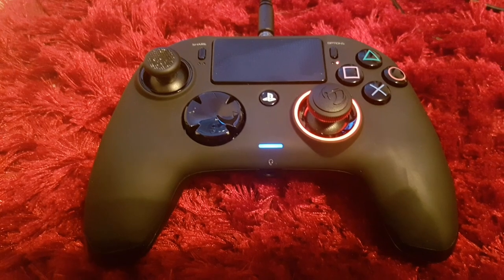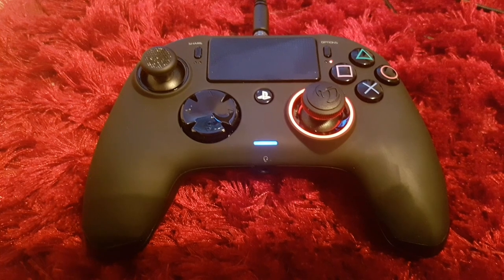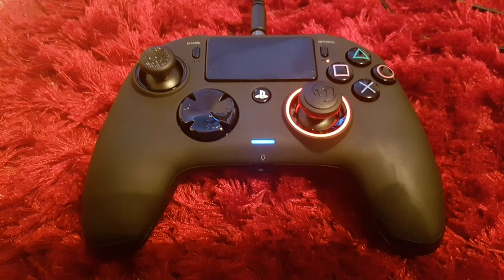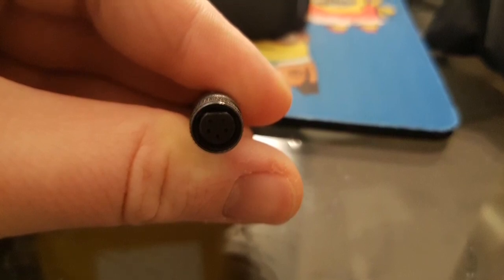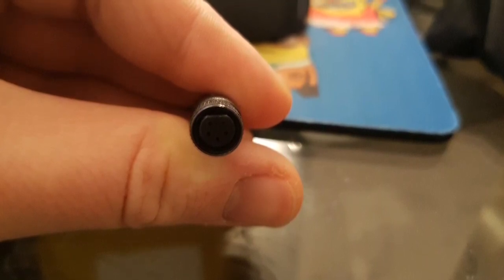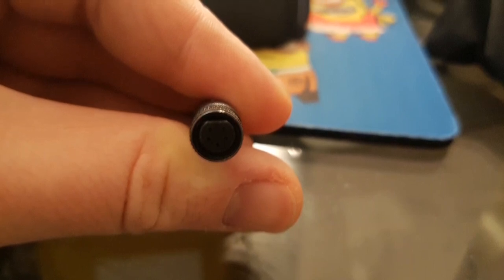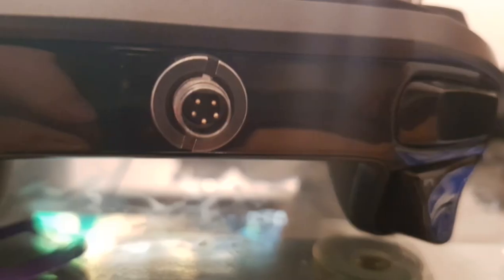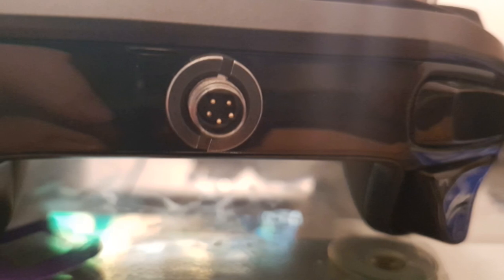Hi guys, I thought I'd do another video on the Nacon Revolution as a few of you have had questions. This is my plug — as you can see it's flat across the top. Quite a few of you have been saying you've got controllers with bent pins, so I thought I'd show you a picture of mine. These are the pins, they come straight out, and along the top is quite flat as well. It just pushes in and then the collar screws to secure it.